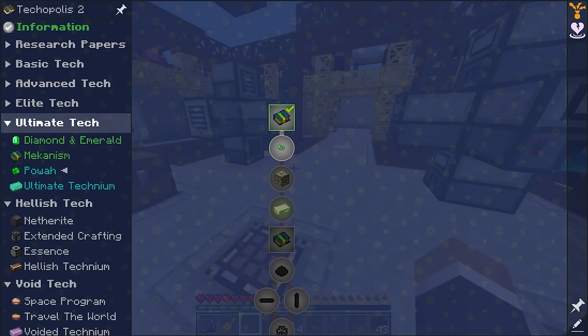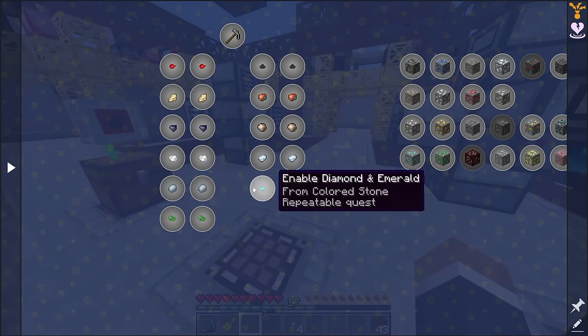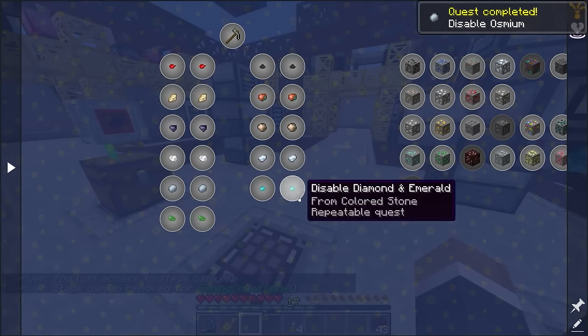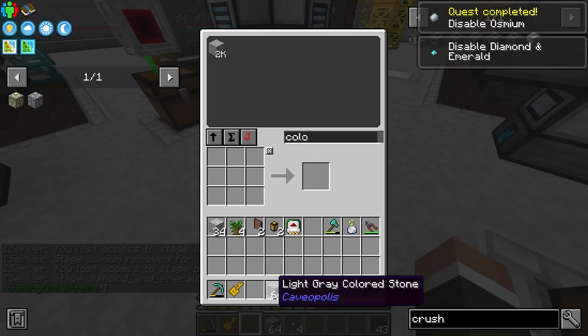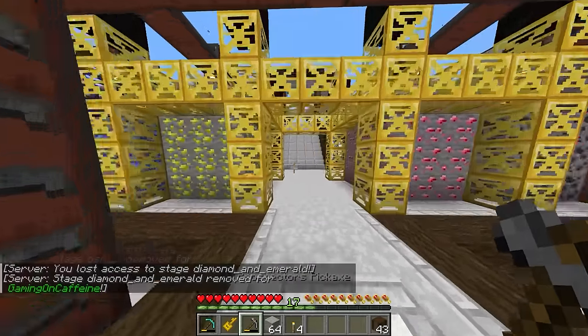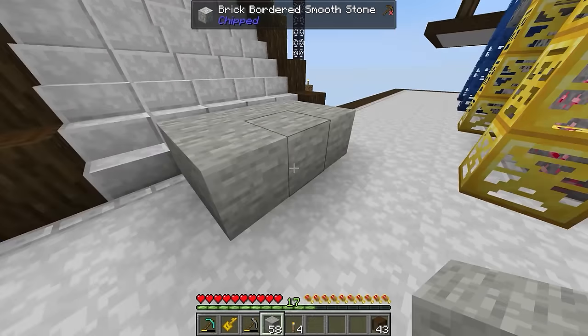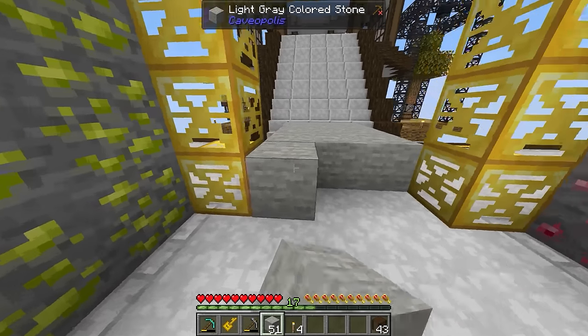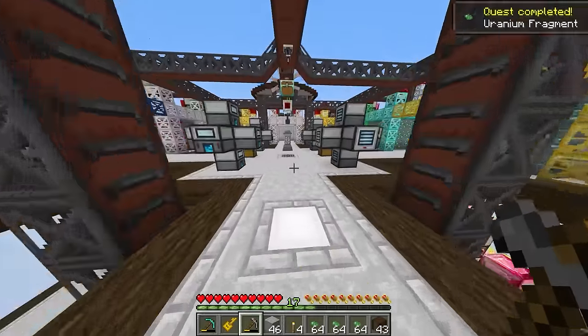At the end of the last episode we unlocked the research paper for uranium. So now if we go back up to the OSRUS we can disable osmium, which is what we were getting previously, and now if we grab some colored stone we should be able to use this to get some uranium fragments, which we can then use to make uranium ore and get a uranium miner up and running.